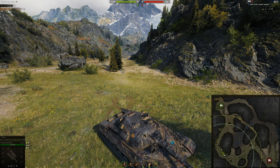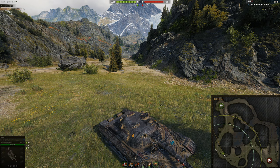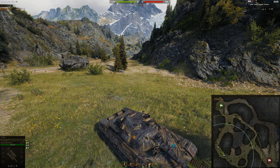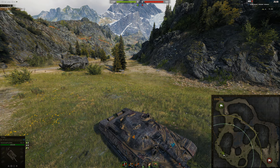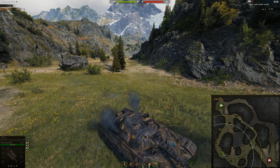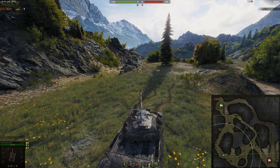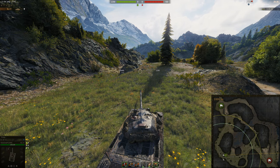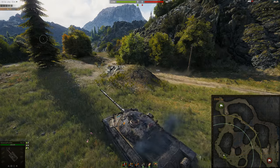If your team doesn't want to push — and a lot of people don't for some reason, or they don't send enough people down here — retreat back to this little spot and just sit there, waiting for them to push. It's quite rare but if you're patient enough they will push eventually and they'll make the mistake of pushing. As soon as they push they'll die because you have loads of spots over here to get shots down onto this position, whereas they have nothing — just a little bit of cover there, and once they push it's open ground.